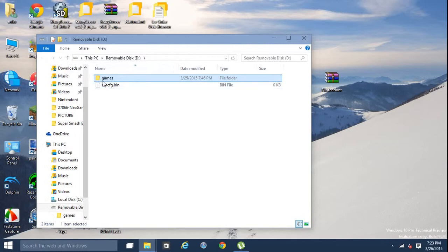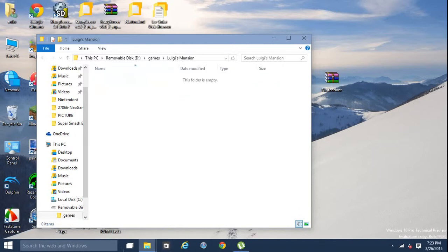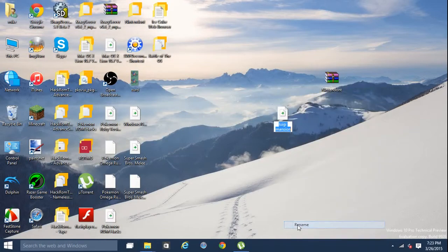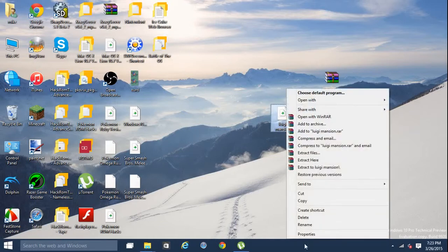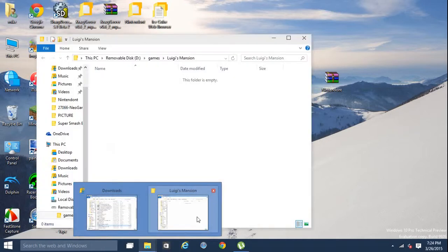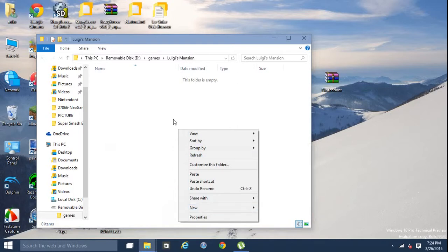The folder has to be named 'games.' I'm gonna make a new folder here — I'll call it 'Luigi Mansion.' I'll open that up, then go to the desktop. The name of the ISO is annoying me so I'm gonna change it — you don't have to change the name of the ISO on your desktop, I'm just doing it. Now I'm gonna copy it over.